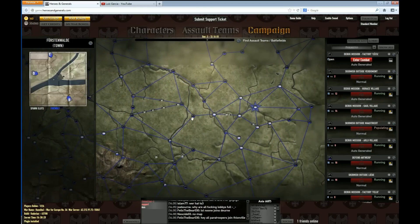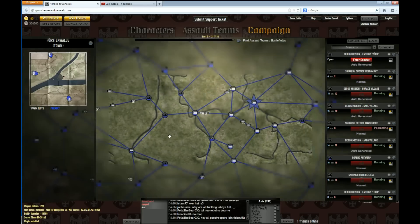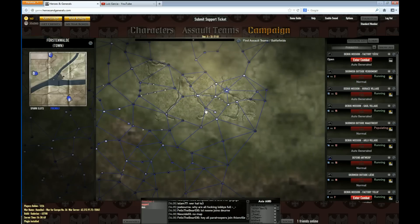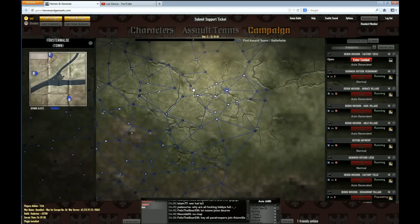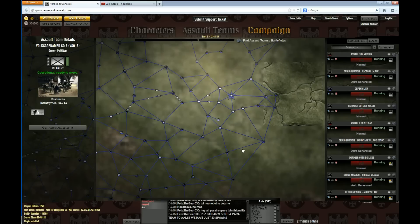You can see a couple of ATs here moving from one point to the other. This player just wants to take these ATs to the front line, so he uses roads and goes through towns as he progresses through the map. That's one of the things I want to show you now — exactly how to do that. Most people don't know how to deploy their own ATs, how to resupply them after a battle when they've lost some men, or how to move them on the map. Let's talk about deployment, resupply, and movement of ATs.